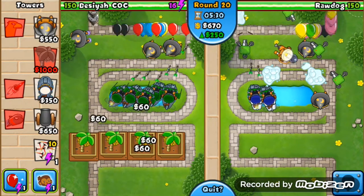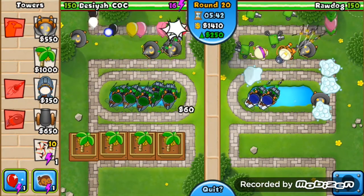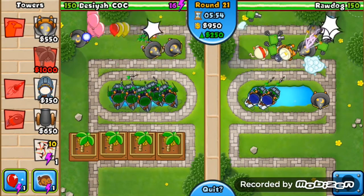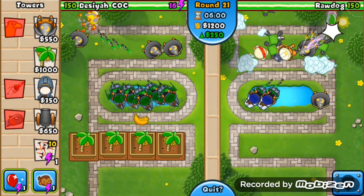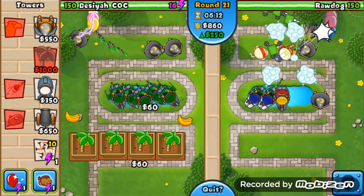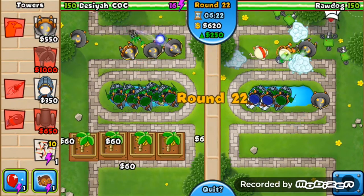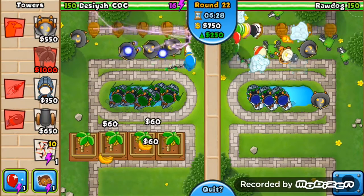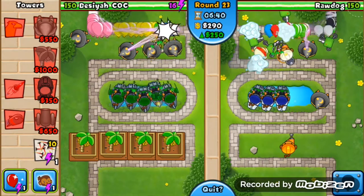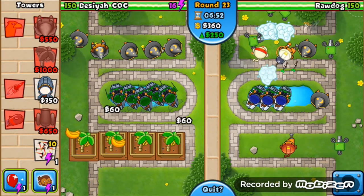I just need one more upgrade - the air dart thing - I don't know the names. Anyway, the thing I want is the ballistic missile on all five subs, which will help me a lot when it gets to round 27 when the blue and red balloons start coming in. I've got three wizards with lightning and I've got my four money plants at the bottom, though I haven't stacked four trees onto one spot yet - I haven't had the money to invest in those yet.